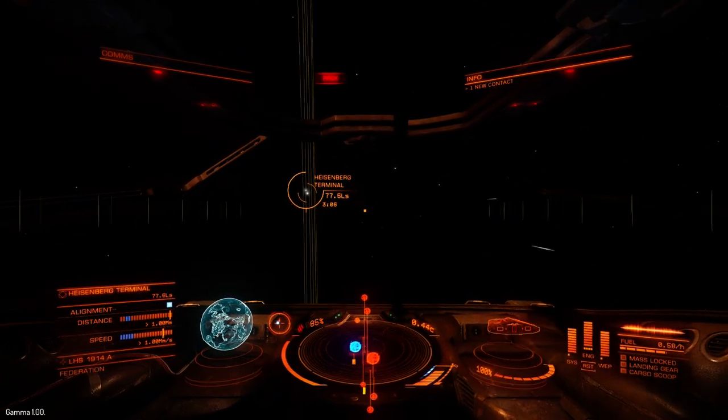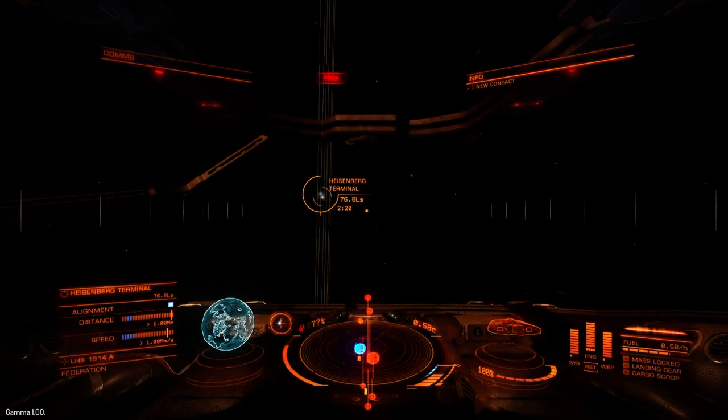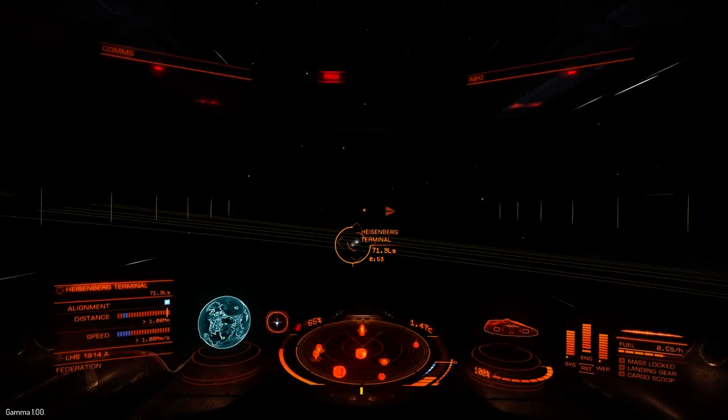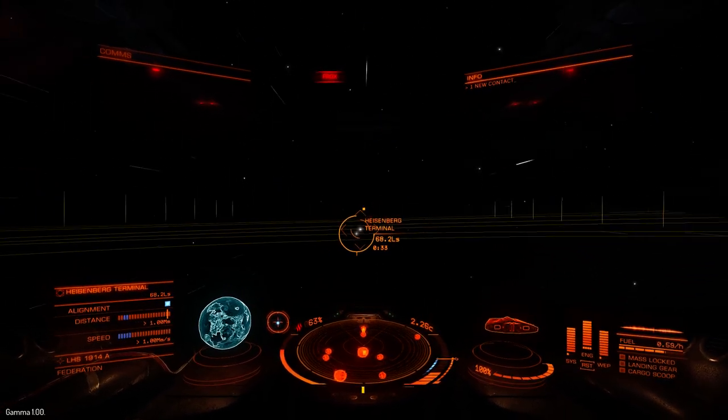You don't always get this lucky, but there's no reason why you shouldn't be sitting on 10,000 by now. After that, you're pretty much on your way towards a hauler, or if you want to buy an Eagle, go ahead and do that.